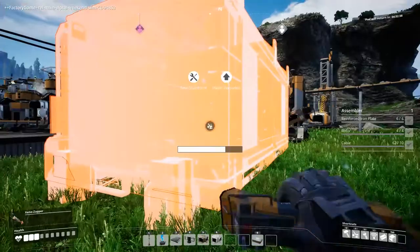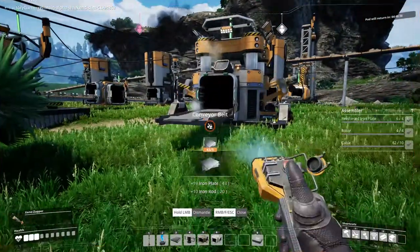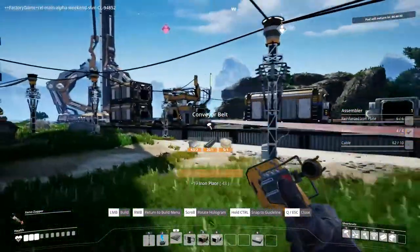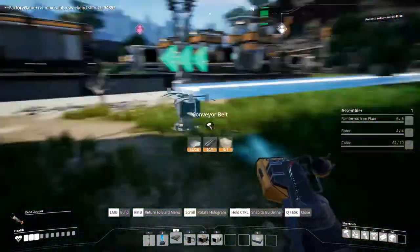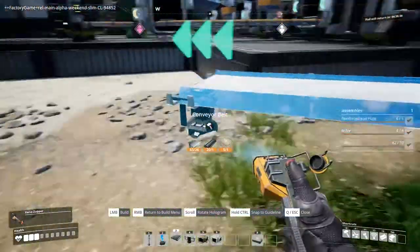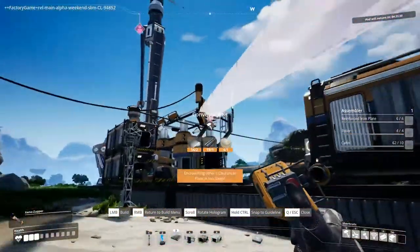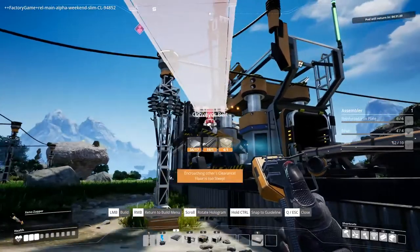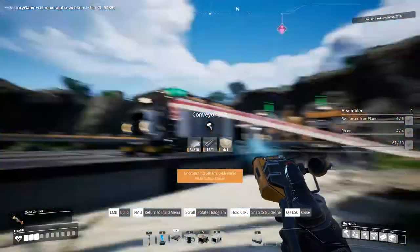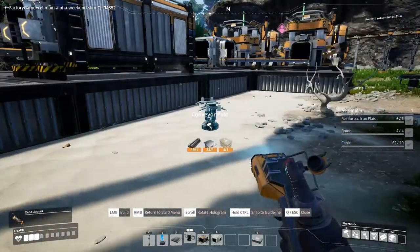I want to rip this down because I've got new things to do, and we're going to rip this conveyor belt down as well. The iron plates on it will give me what I need because I'm going to send this all the way over there — that is a terrible placement for it. So we're going to bring this down to about here. I don't know if there's a way of turning them — doesn't appear to be. Maybe I should have figured out some ways of putting pylons in. Let's hit the pylon button and try and figure out what we can do.